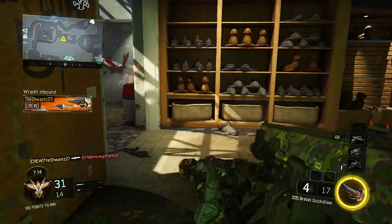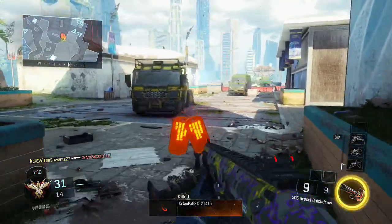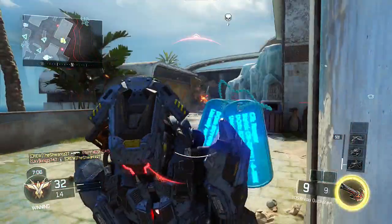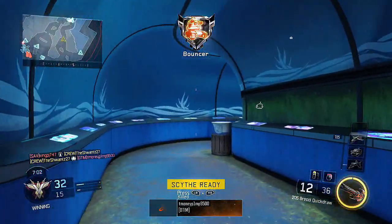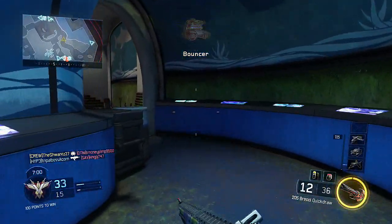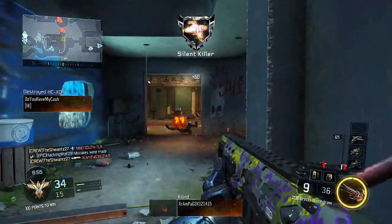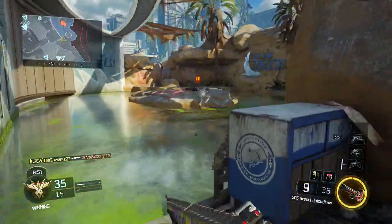The shotguns were all buffed except for the Brecci, which still destroys everything in its path. The KRM-262 got a range buff but still shoots marshmallows like around a campfire. The Argus will have a better one-hit-kill range while hip firing to remove those pesky point-blank hit markers. We should have just made it a KSG, but that would have been too easy — instead we're buffing the gun to the point of a KSG yet keeping it buckshot, so it still has the randomness and inevitable frustration.